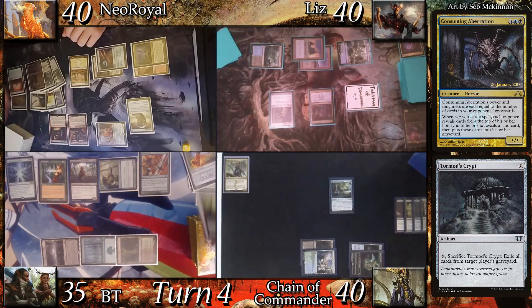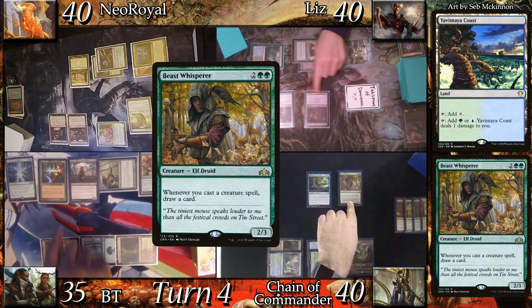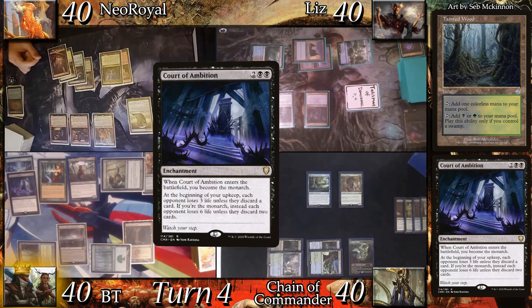At Chain's upkeep, he puts a Watery Grave in his graveyard with the search. He land drops Yavimaya Coast and casts Beast Whisperer. At the end step, BT taps Wellwisher to gain 5 life. He then untaps and land drops Tainted Wood. He casts Court of Ambition, becoming the Monarch.